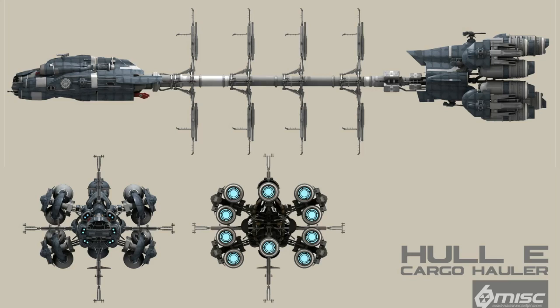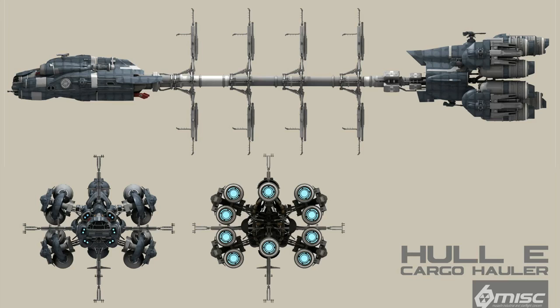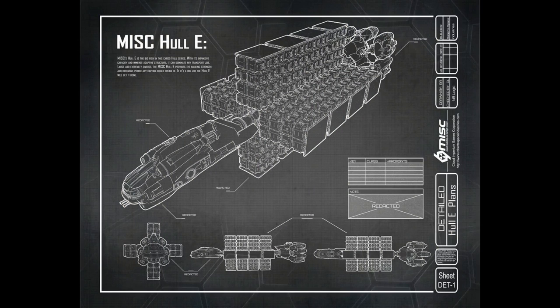There is a huge risk if you lose your cargo because the cost will be devastating if something like that happens. This is a trading vessel of extreme use to bigger organizations that can cover the cost and also protect it while traveling. In general, the bigger ships of the Hull series are meant to fly around safe space mostly because of their lacking speed and maneuverability. They are considered well-protected transports but slow and easy-to-chase targets — we could describe them as pirate magnets. This is why you need escorts in order to keep them protected and keep enemies away.